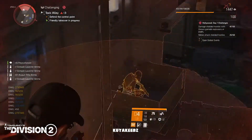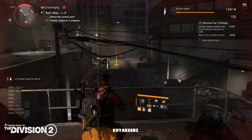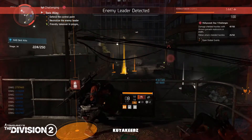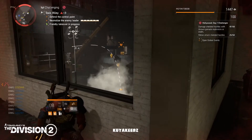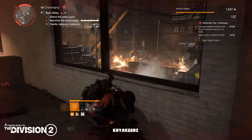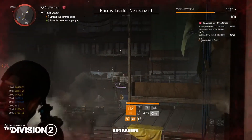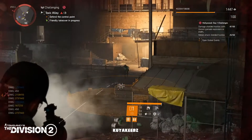The next challenge: hit shielded hostiles with your specialization weapon. The best one I'd recommend would be the Demolitionist grenade launcher — very easy, can hit multiple enemies at the same time. Another option would be the rocket launcher for the Technician. What makes this challenge very easy is that ammo is not really a problem; there are a lot of drops when you kill a hostile using the specialization weapon.